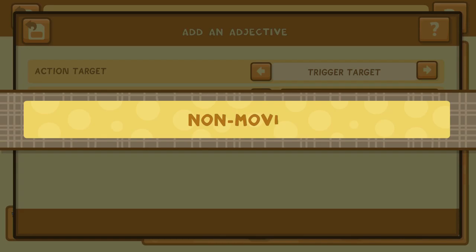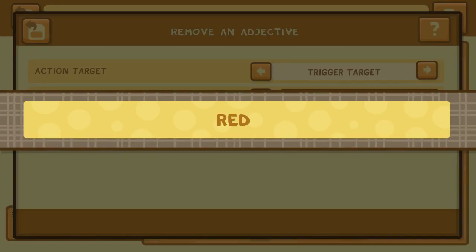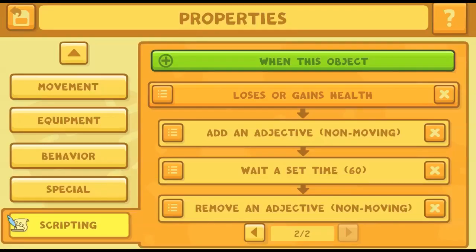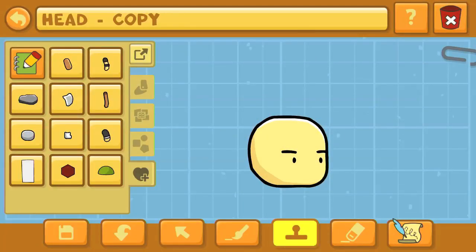We can move on after I show you the scripting here. Hit can manipulate time — he does a time skip. Notice the script says: when this object loses or gains health, it will add an adjective to the trigger target — meaning whatever it's targeting to attack. It adds the adjective 'non-moving,' then waits about 60 frames or more, and then removes the adjective 'non-moving.' That's what you set the script for to get a Scribblenauts version of the time skip. It won't look exactly like Dragon Ball Super, but it's a good Scribblenauts representation. Now let's start off with a head as the source object for Hit's head.